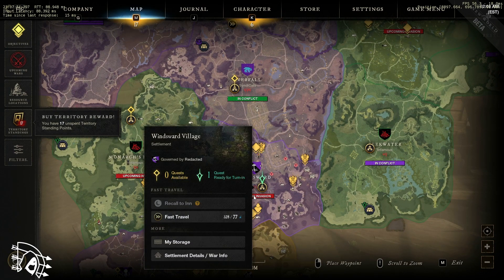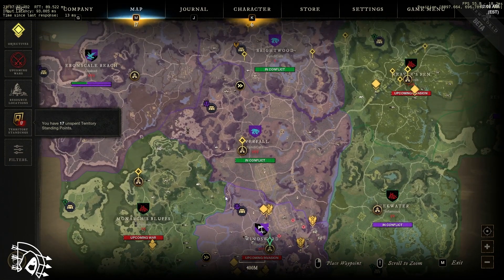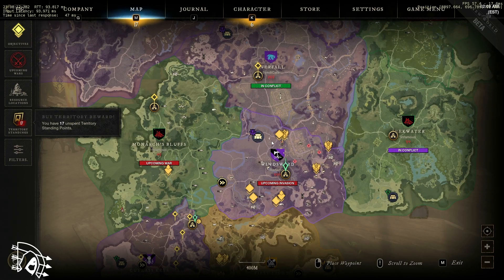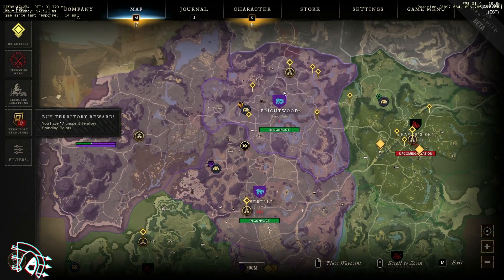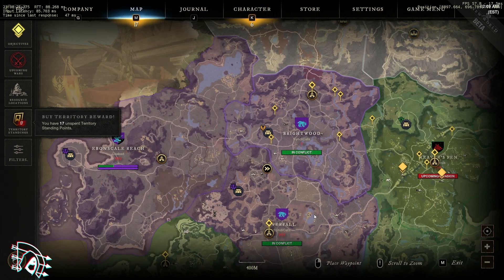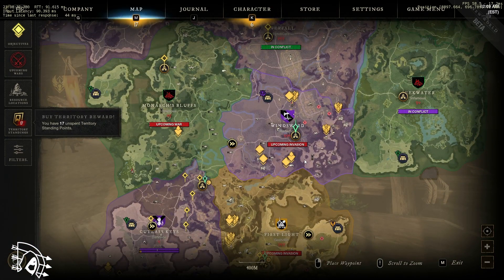If I come here and look at my storage, I can see the storage in all connected territories. But if someone like the Marauders wanted to connect their territories and took Everfall here in the middle, I'd have my connection separated. If I wanted to grab something from Windsward, I'd have to go to Windsward to grab it — that connection between all territories would be broken.